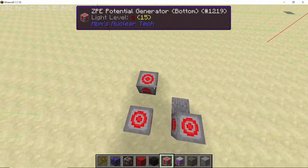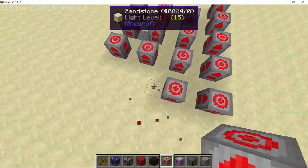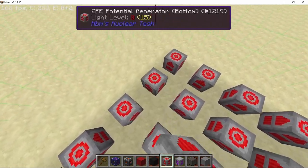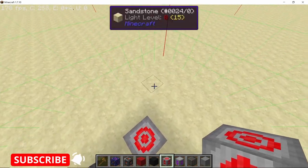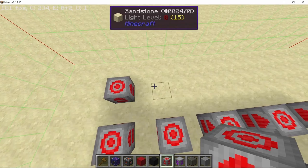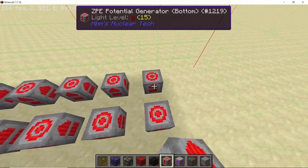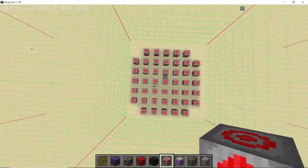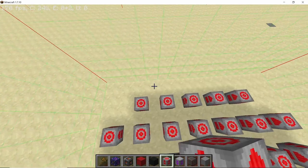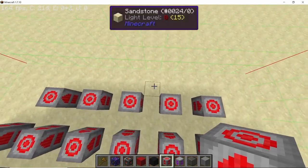Start by placing the bottom part of the ZPE potential generator, leaving a one block gap, because as you saw we need to surround each generator entirely with solid blocks — that's why it's important to leave a one block gap between every other ZPE generator. We have placed 25 so far, and now it's time to place 20 more, leaving the corners and placing 5 like this. With that we have a grid of 45 ZPE generator bottoms, all within a single chunk.